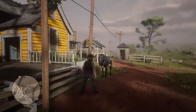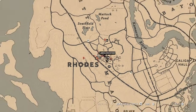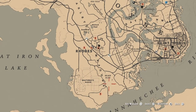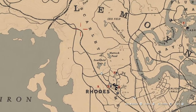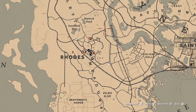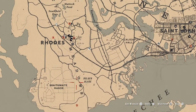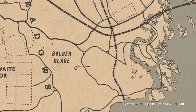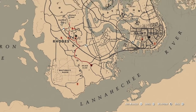Speaking of collectibles — Madam Nazar. Today she is going to be around the Boulder Glade area of Lemoyne, around the Scarlet Meadows area. So yeah, Scarlet Meadows, Lemoyne — Lemoyne is basically the whole area — and specifically around the Boulder Glade area of Scarlet Meadows, just south of Rhodes.